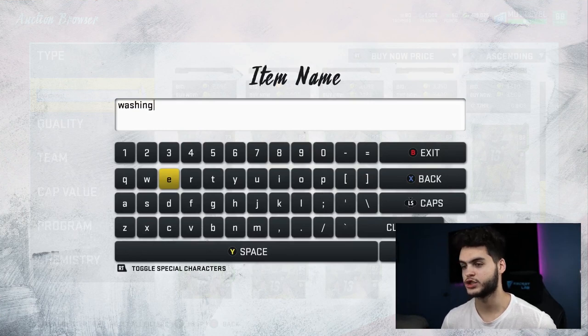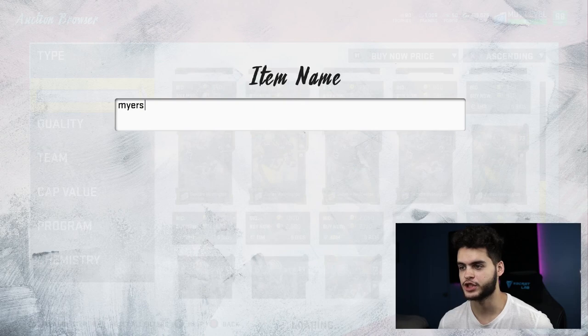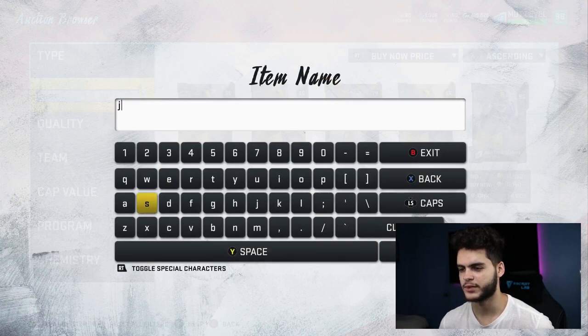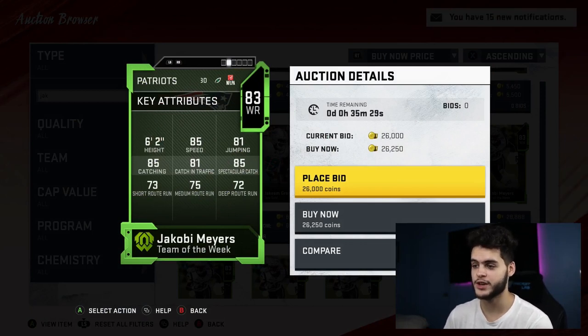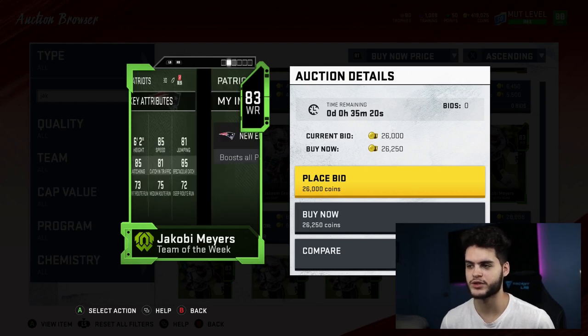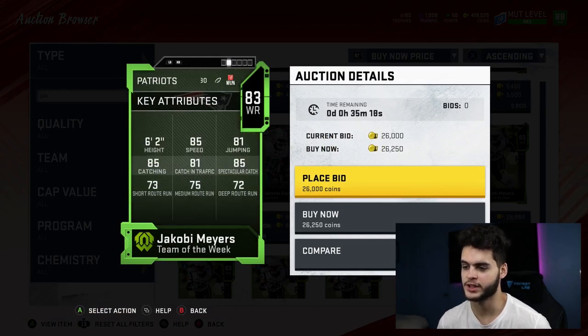Next on this list is Jacoby Myers, another guy that recently came out and whose stats I'm a fan of. Jacoby Myers has 85 speed, 81 jumping, 85 catching, 81 catching in traffic, and 85 spec catch. This card is like James Washington but he can catch way better. His route running is not great, but remember he's not your main receiver — he's your burner. At about 26k you cannot go wrong with Jacoby Myers. They dropped some pretty good preseason budget cards like this one.